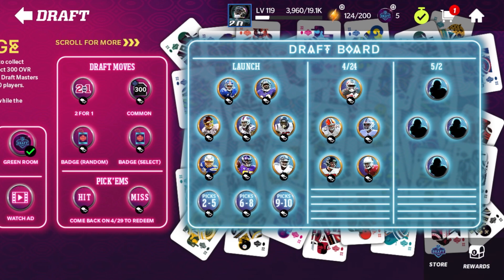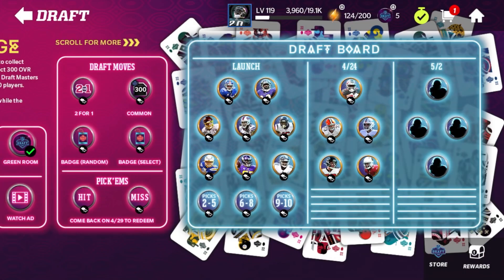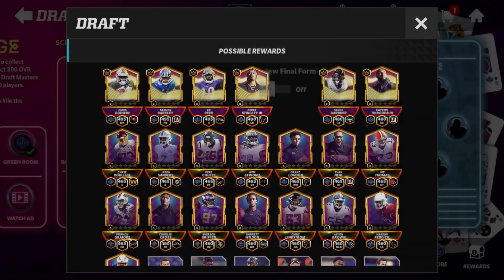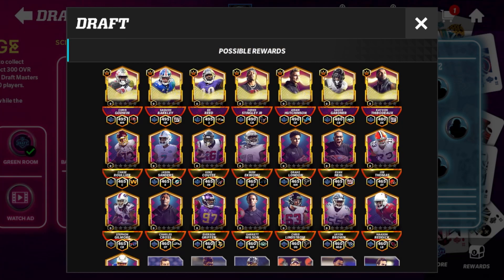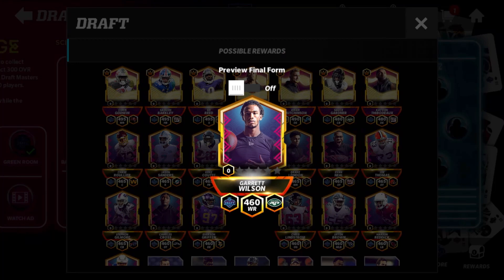When it comes to getting the extra charge — ranking up stars — for the Iconic Elites like Derrick Stingley and Aiden Hutchinson, the extra stars cost two 300 overalls and 20 badges. For the 465s like Drake London and the 460s like Garrett Wilson, it'll just be two 300 overalls — basically 20 fewer badges to rank those guys up. I haven't seen all of them so don't quote me on that, but I know the Iconic Elite one is 100% correct.